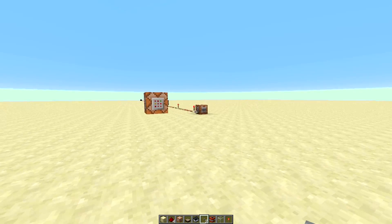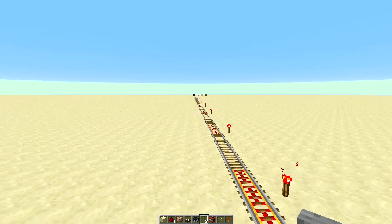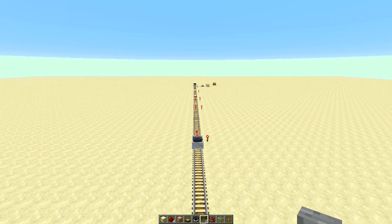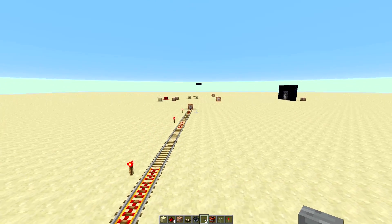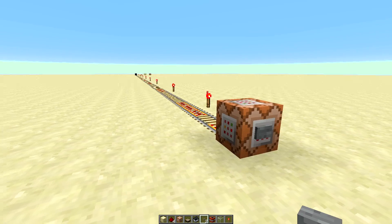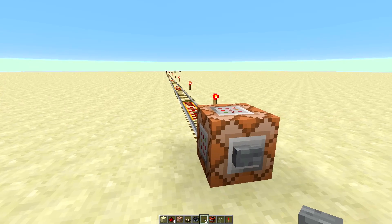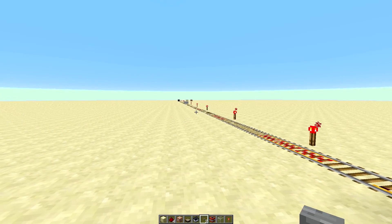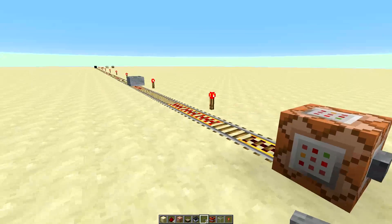Another example is this train station. Let's say your minecart is at the absolutely wrong side. Let me remove the existing track so it won't go wrong. You can simply call your minecart by hitting this button, which spawns one of those redstone torches. And there you go — your minecart comes flying towards you. Pretty cool.